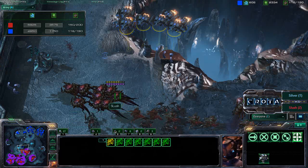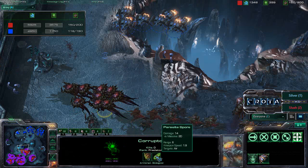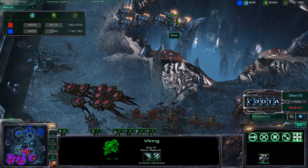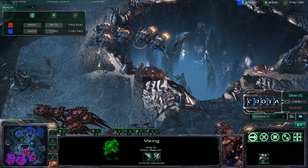Hello everyone, welcome to part three of an exciting replay between Slush and Silver here in the Zelnaga Caverns. A group of vikings is not going to be able to shoot down and take down a group of corruptors. Corruptors have that contaminate ability and deal additional damage towards these vikings. There are also at least seven hydroliths underneath trying to deal damage towards the vikings as well.